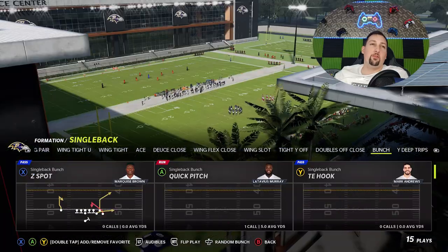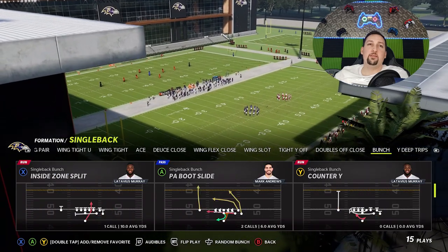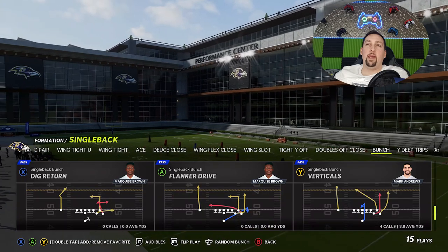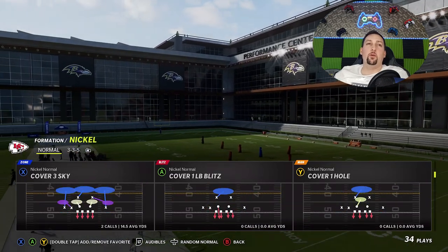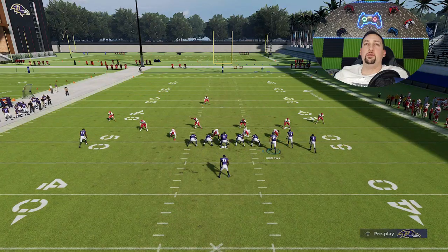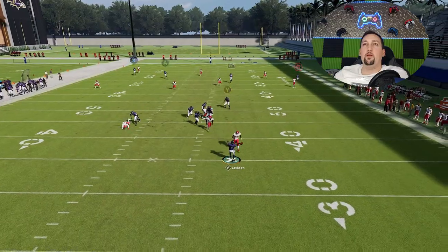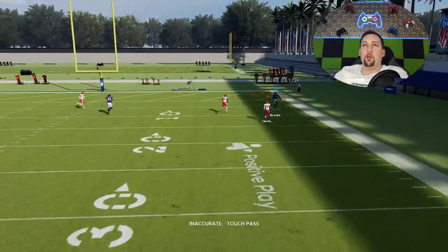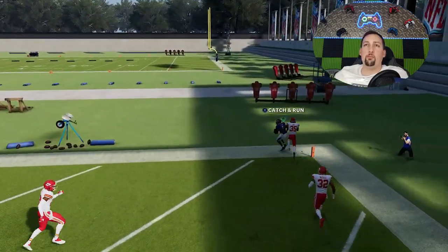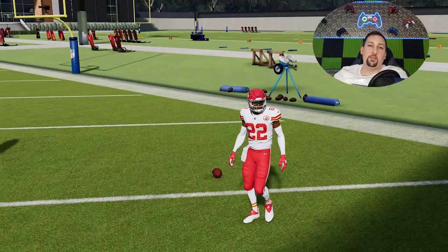It works the same whether you're in Gun Bunch, Single Back Bunch — any Verticals play will have this success. The Gun Bunch is a little bit better because of the quarterback's drop-back versus Single Back Bunch being right under center, making the pressure a little harder to handle. But any Verticals play will work. The delay fade is super glitchy now.